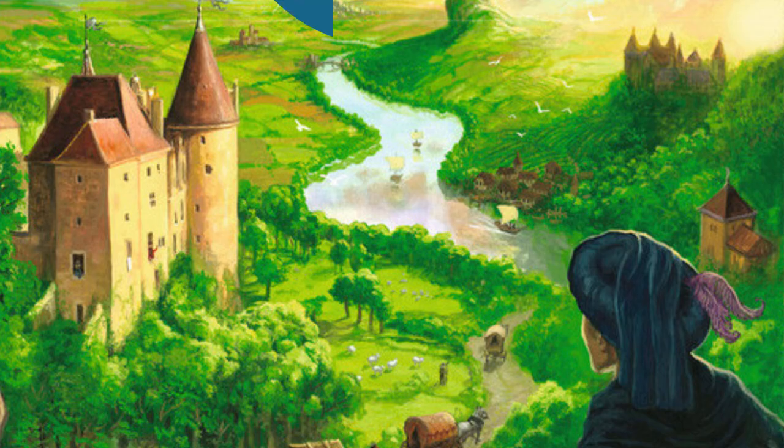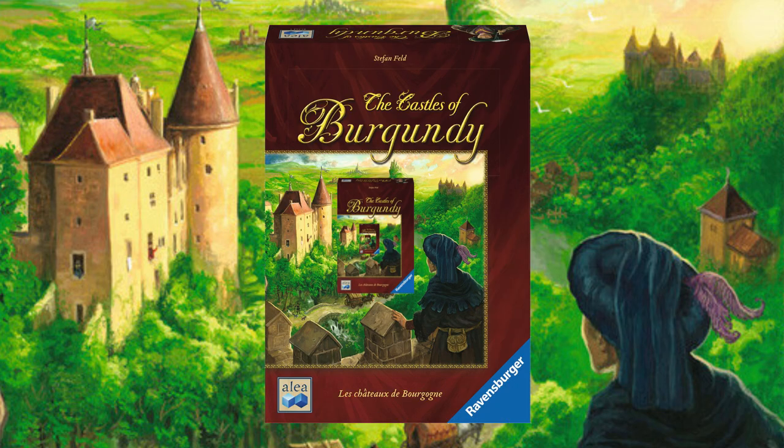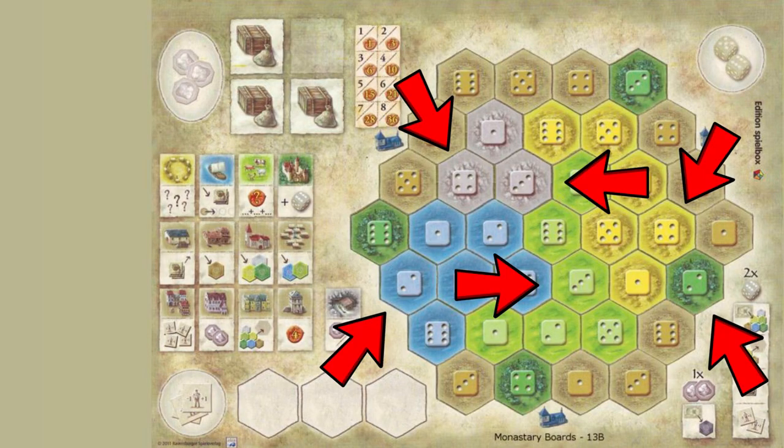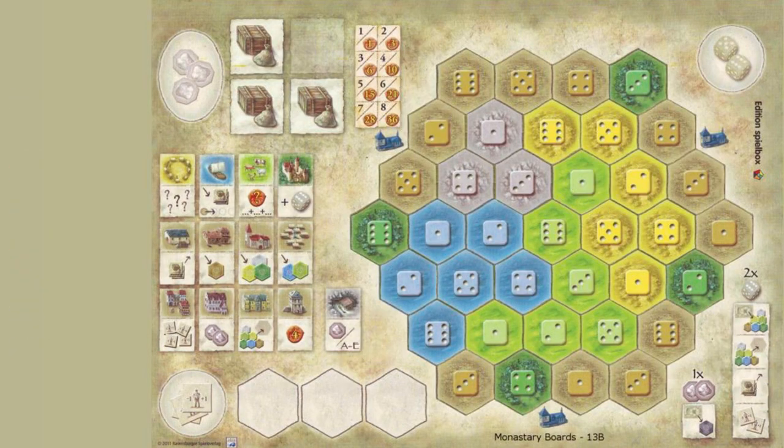Welcome to Stratagames, I'm Jason, and today on Simple Strategy we're looking at the Castles of Burgundy. Blue, green, yellow, several colors actually — not really sure why they singled out Burgundy.